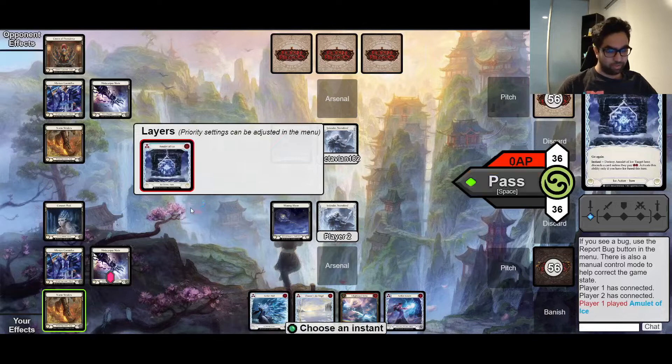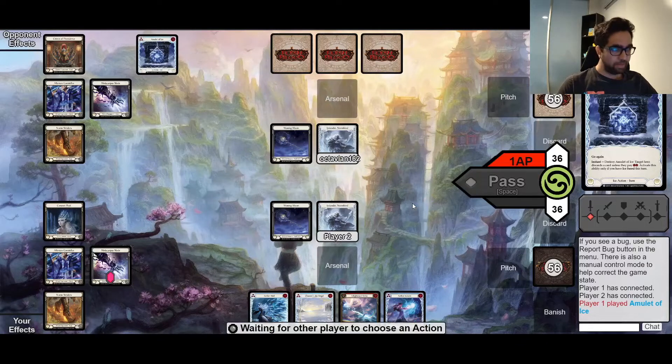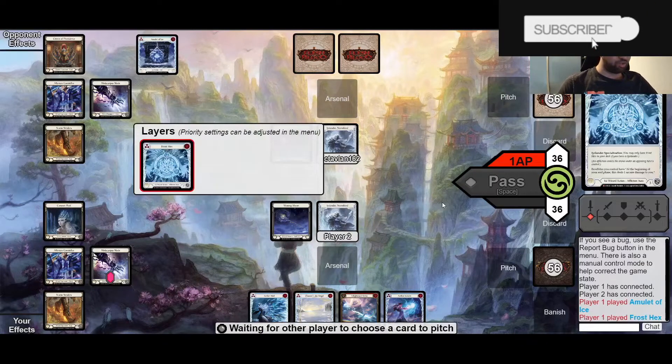Opponent won the die roll and chose to go first, which makes sense, because this matchup is really kind of about the board state - you want to build up your board state as soon as you can. That's a combination of Amulets of Ice, Frost Axes, and Chills.